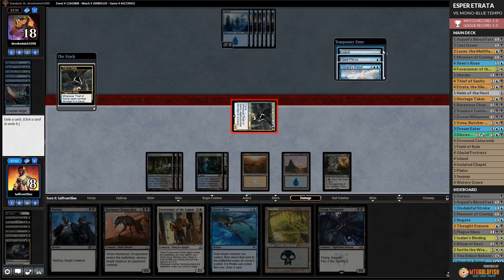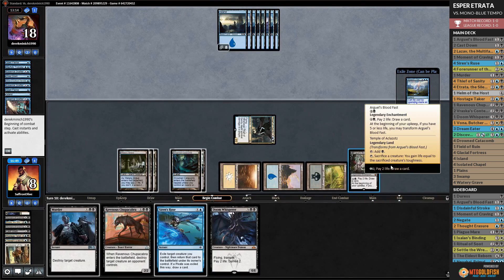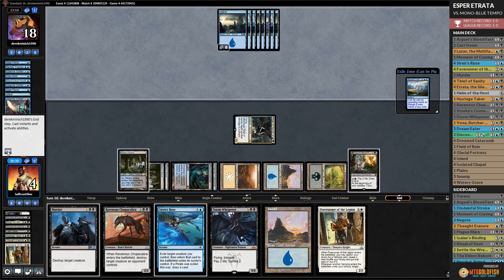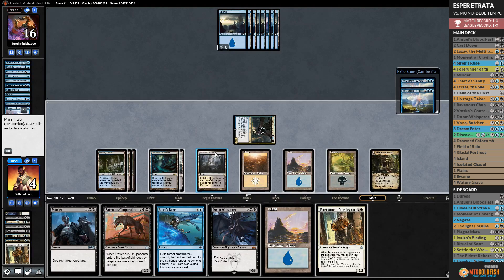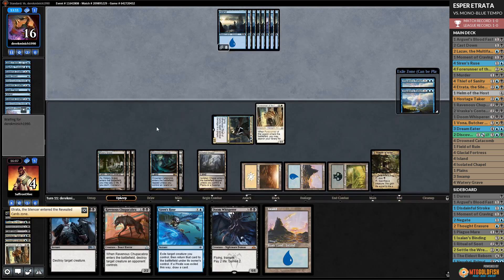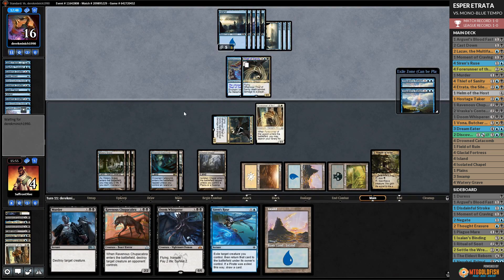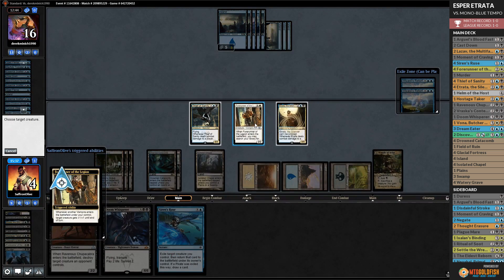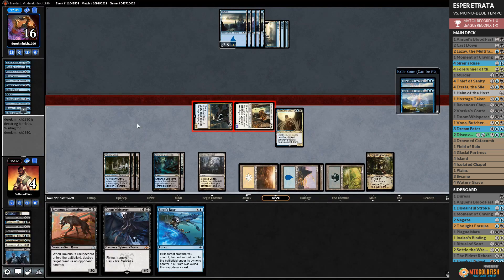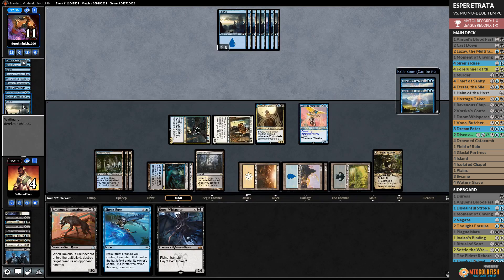Opponent passes. We play Thought Erasure - see two Essence Scatters and a creature-copying spell; take an Essence Scatter, put Hostage Taker in the graveyard. We play Thief of Sanity. Opponent decides Thief of Sanity isn't worth countering - it resolves! Get in with Thief of Sanity, steal Wizard's Retort. Play Forerunner of the Legion, tutor up Etrata. Opponent plays Siren Stormtamer that becomes a copy of Thief of Sanity - we Murder it.